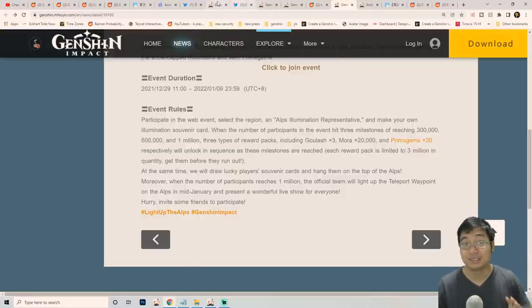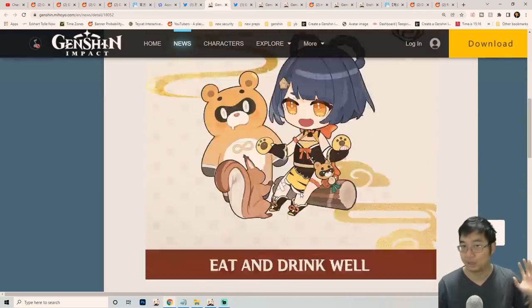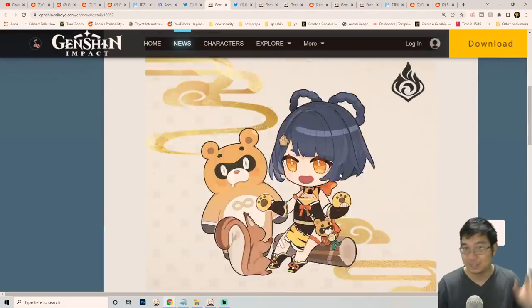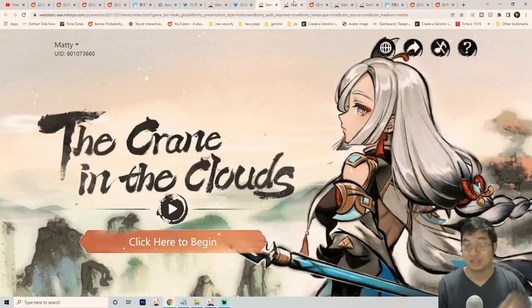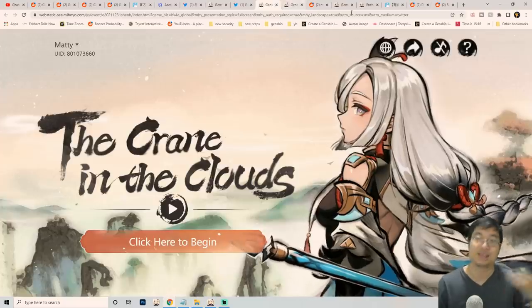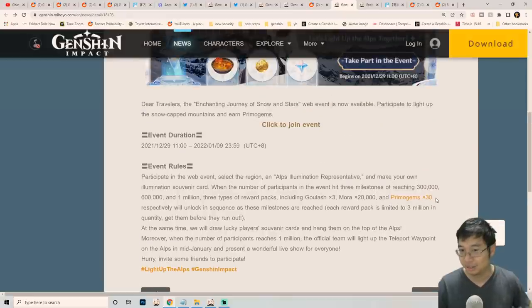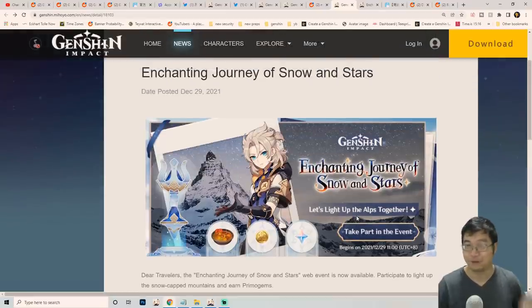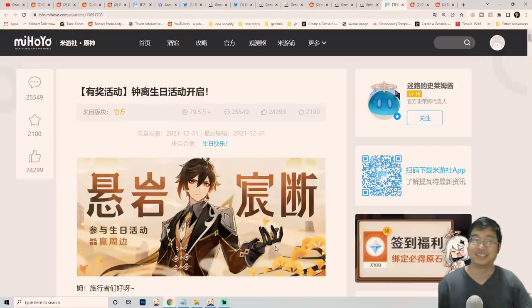Here's a summary: the first event you want to join quickest since it ends in a few hours — chance to win 200 primogems. The second is a guarantee of 40 primogems, ending January 4th. The third event also gives 20,000 Mora if you share, plus a guaranteed 30 primogems, 200,000 Mora, and 3 Hero's Wit. Those are the three 2022 events with very soon deadlines — grab those free primogems before patch 2.4!